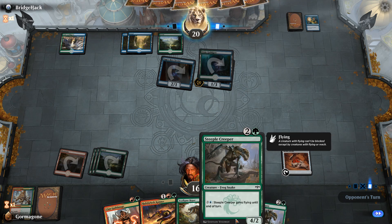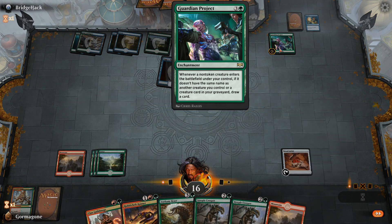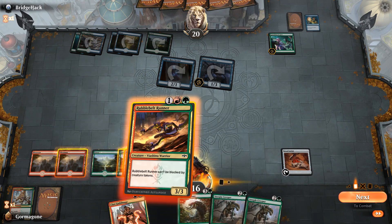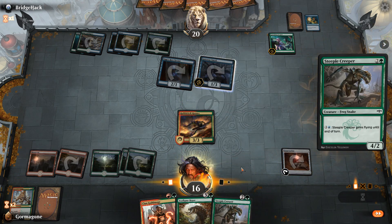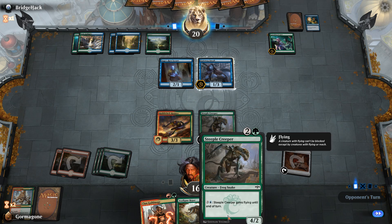I should have opened with one of these. Whenever a non-creature token enters — oh, if it doesn't have the same name as another creature. He doesn't have any mana open. He's looking at the Steeple Creeper, which means I can give it flying if I had blue, but I don't have blue.